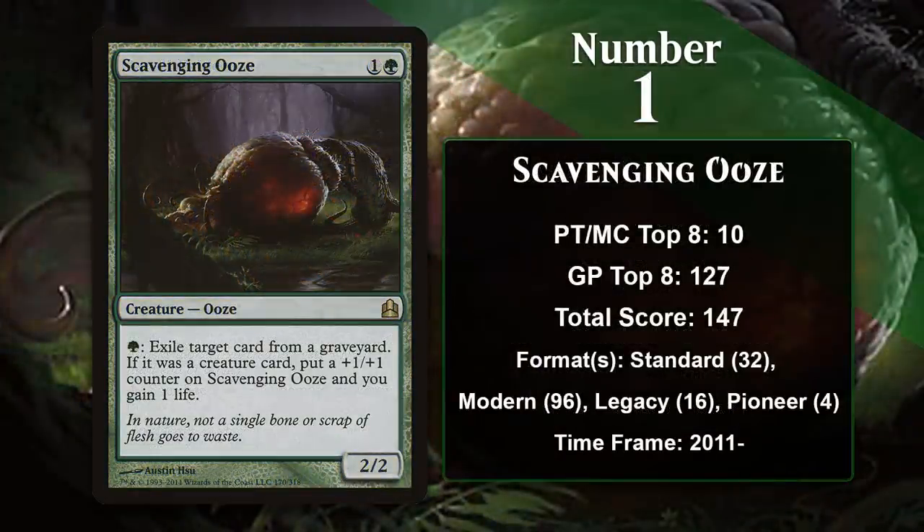And at number 1, it's Scavenging Ooze. The Ooze brings a ton of value for a very low investment. While it starts out as a bear, it can then start gobbling up cards in graveyards, gaining you life and making itself larger. The Ooze is great because it lets you hate on the graveyard while also getting additional value out of the ability — similar to the Pridemage, you can run graveyard hate in your main board without giving up a whole lot, since a creature that can get progressively larger is worth a slot anyway. Modern is really where the card has made a name for itself, and it is basically a staple in green decks in that format, with Jund and Abzan being common homes. It has also seen some play in Legacy, primarily in Elf decks, and is legal in Pioneer where it's already starting to see play. It seems unlikely it will ever relinquish its title as the number one card on this MTG Top 10.